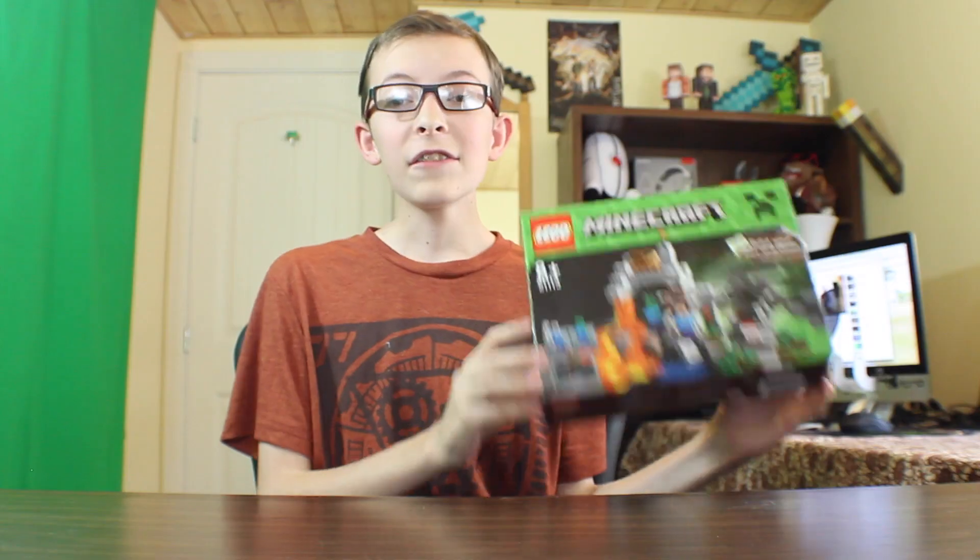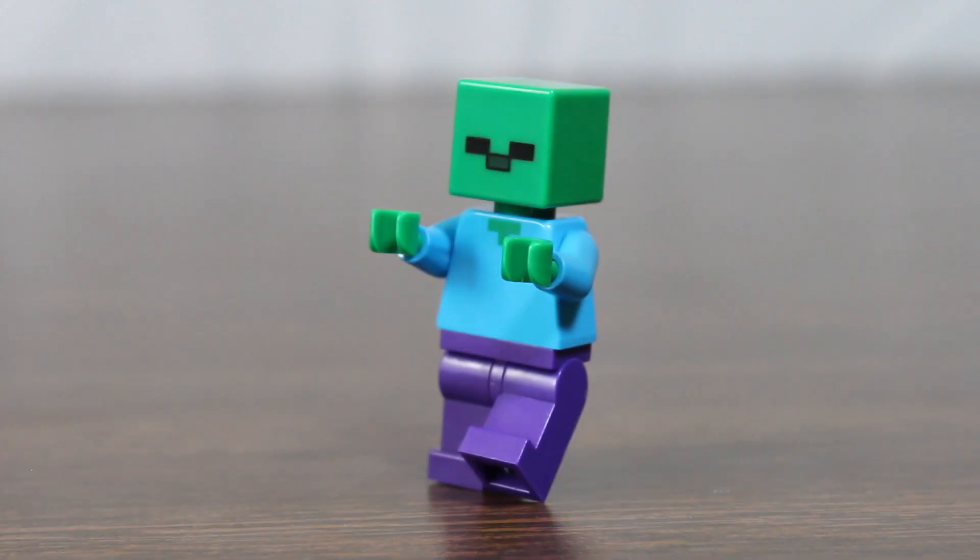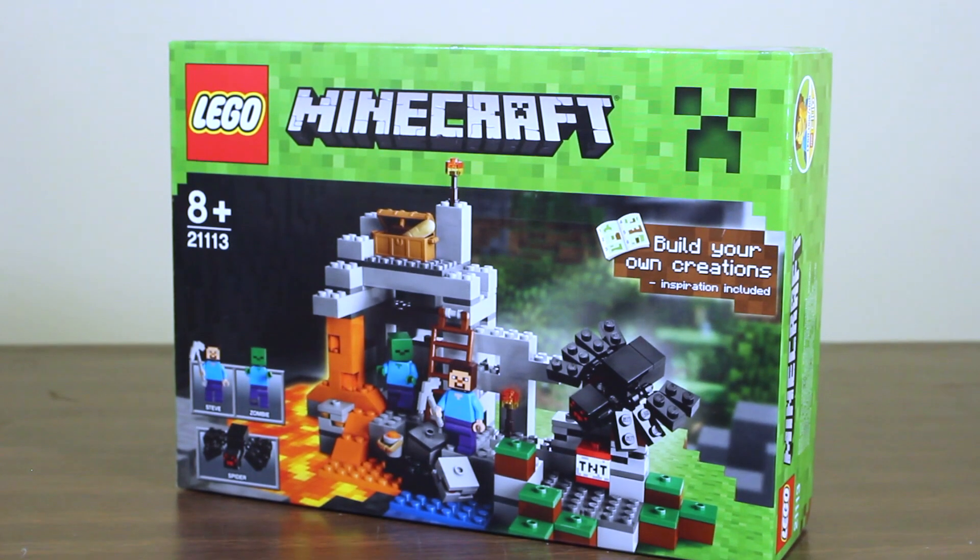We're going to be taking a look at each of these Minecraft Lego sets, starting with The Cave. The Cave is the smallest of the new Minecraft Lego sets — the number is 21113. It comes with a Steve, a Spider, and a Zombie, and it also comes with a TNT block, which is pretty cool.